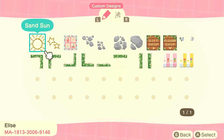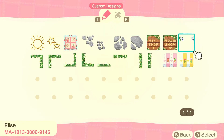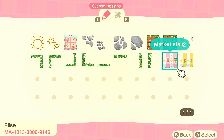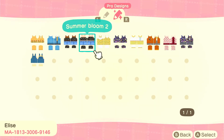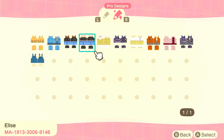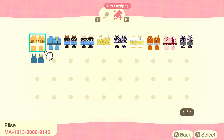From this next designer, Elise, I used the sand sun and the sand star to break up my beaches and add some patterns there. They've got a lot of other designs that would be really cute on a lot of islands — ones for stalls with little ice cream cones and flowers. They also have a quite varied range of pro designs that would suit a lot of different styles, so Elise is definitely worth checking out.